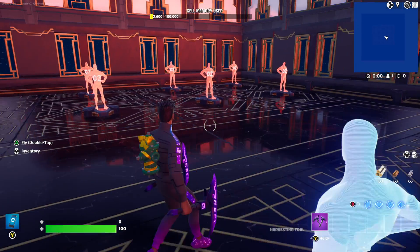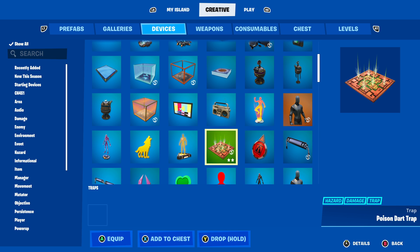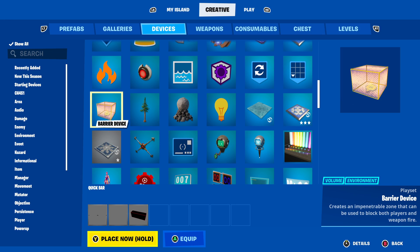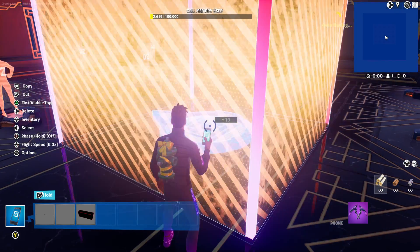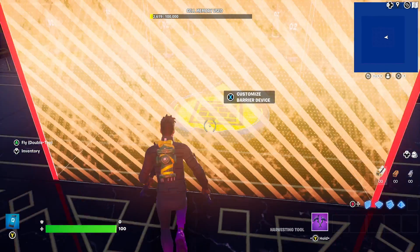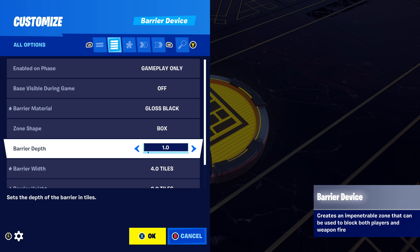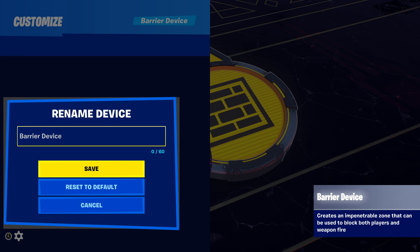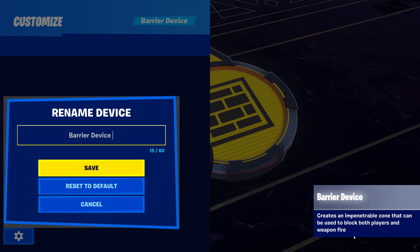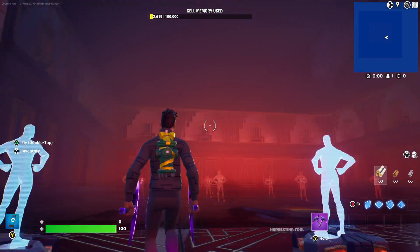Now we're going to put down a barrier that disappears when the timer runs out. Go to Devices and choose the barrier device again. This time we're creating a barrier that blocks team one from team two, making sure they don't fight each other until the countdown timer is finished. Place that barrier right dead center in the middle of your box fight map. Settings: enable on phase — gameplay only. Barrier material: gloss black. Depth: one tile. Width: four tiles. Height: two tiles. Remember to rename all your devices — I'm calling this one 'barrier device wall.'